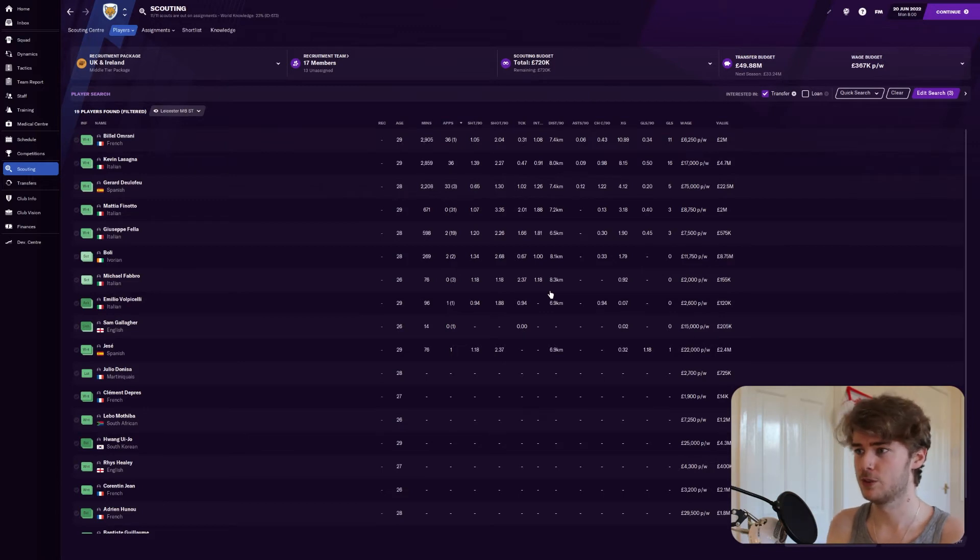I'm looking for a pressing forward, so I'm looking at the five crucial ones for all positions: their value, their wage, their age, their minutes, and their appearances — that gives you a good general gist of the type of player you need. Then for a pressing forward specifically I'm looking at shots per 90, shots on target per 90, tackles and interceptions, distance covered per 90 — because that gives you a good image of how hard they work for the team — assists per 90, chances per 90, xG, goals per 90, and total goals.